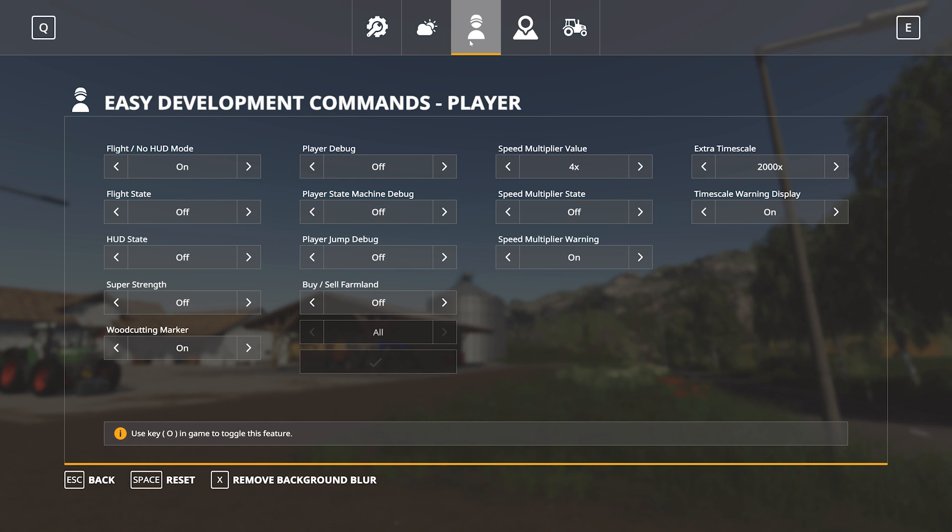For the player section we have the ability to enter the flight no-HUD mode, the flight state for that mode, and the HUD state. We have super strength, wood cutting marker, player debug, state machine debug, and jump debug. We can also buy and sell farmland, whether all or individual. There's a speed multiplier value and multiplier state to control your running speed. Extra time scale lets you go past 120 times using the seven and eight keys, up to 2,000 times.